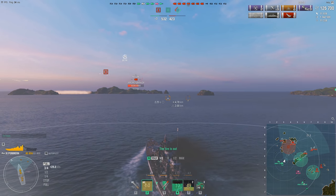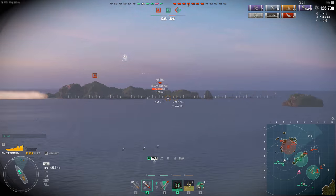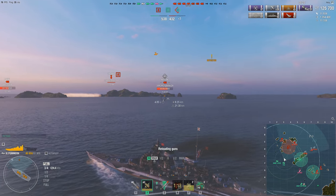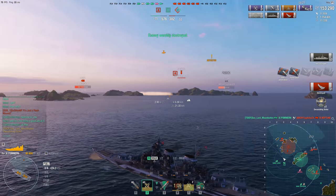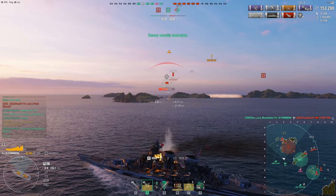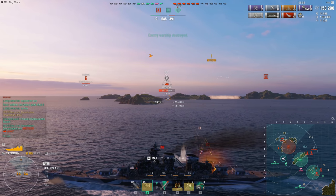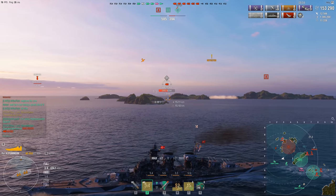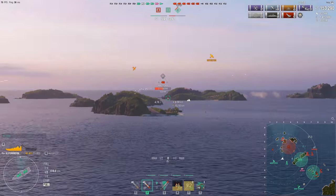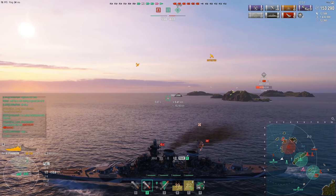I manage to slip into the Fiji's smoke screen, go undetected, and pop my damage con. While the damage con is running you will not get any new fires or floods set on you. I line up all four turrets on the Neptune - I can get away with that since I'm unspotted - and take care of the Neptune for 26,000 damage and a Devastating Strike. Then I try to evade the Mainz - playing with my throttle to throw his shots off. That little bit of maneuvering throws off most of his shells.